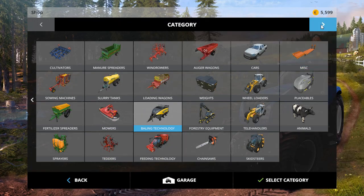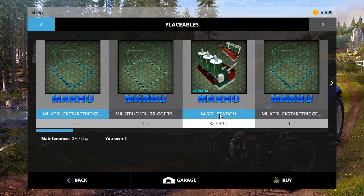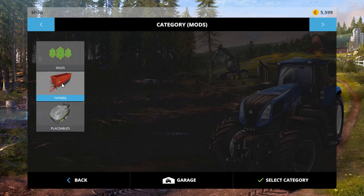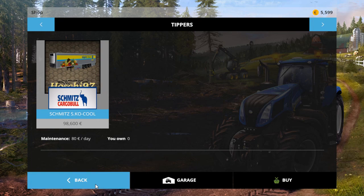It did come with a recommendation for placeables. This is the trailer they recommend you run — and of course, it doesn't list anything, but it will take everything from concrete to apples apparently.